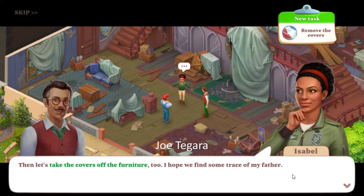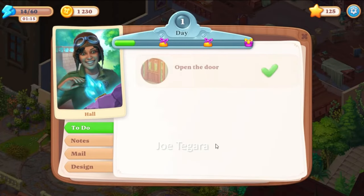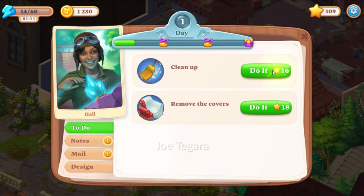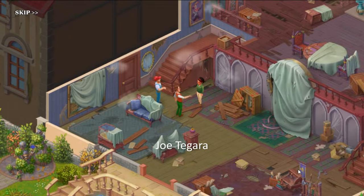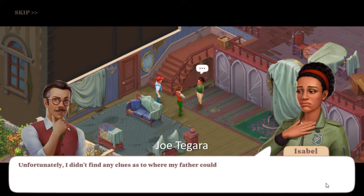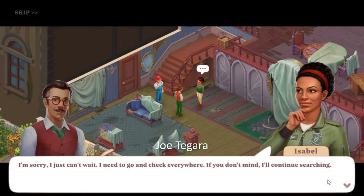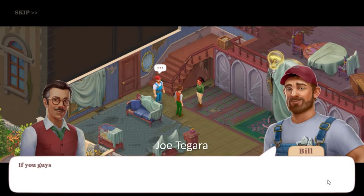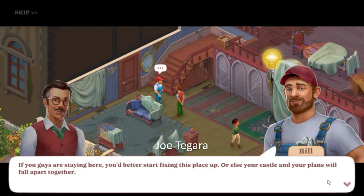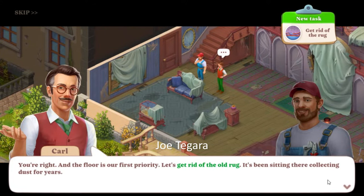Then let's take the covers off the furniture too — I hope we find some trace of my father. We did a great job; that was the first step towards a clean new house. Unfortunately I didn't find any clues as to where my father could be. Isabel, this castle is huge and we've only explored a small part of it — we might still find something when we get to the other rooms. I just can't wait; I need to go and check everywhere. If you guys are staying here, you'd better start fixing this place up or else your castle and your plans will fall apart together. You're right — the floor is our first priority. Let's get rid of the old rug; it's been sitting there collecting dust for years.